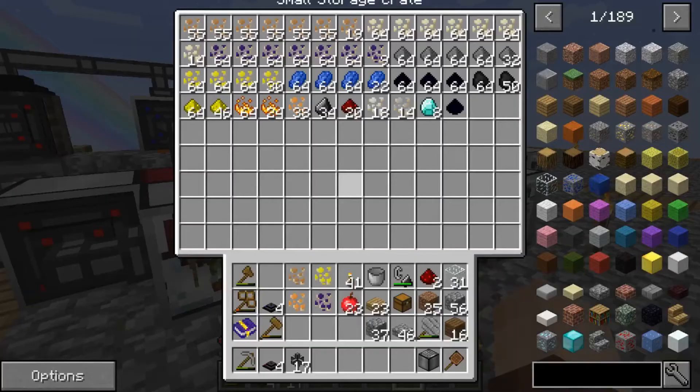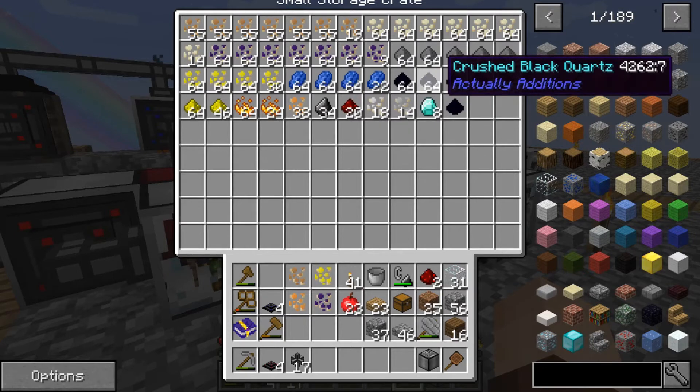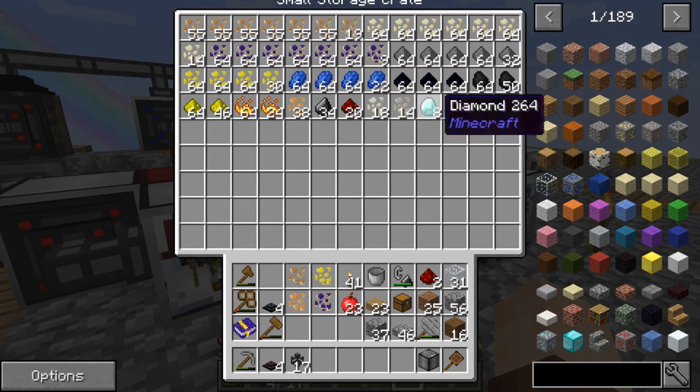So we won't get any of the redstone, we won't get the diamond, we won't get the crushed black quartz. Some of this is auto-compressible and I'll probably do that in between, but for right now we just want the ones going into this smelter tree.